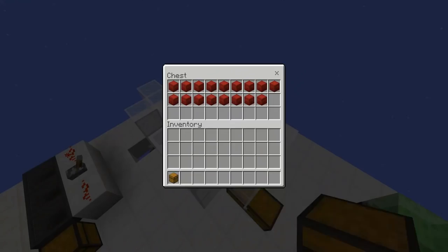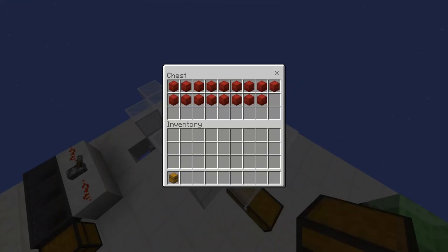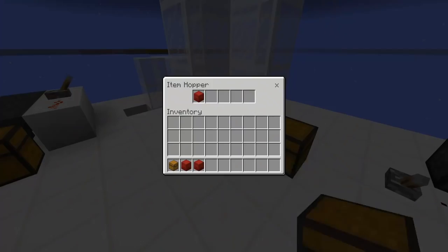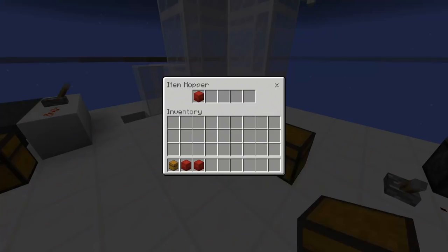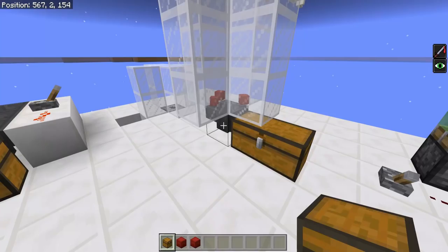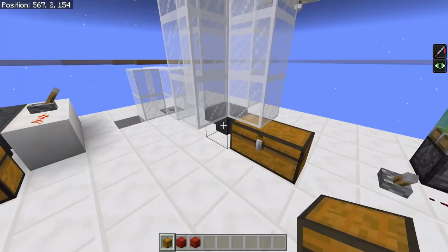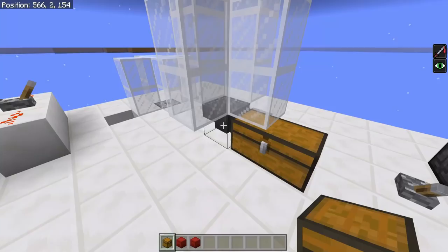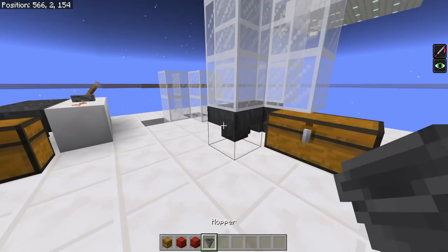We have one more annoying hopper bug: hoppers not picking up all items. We'll demonstrate this by breaking a chest full of shulker boxes — easy to show with non-stackable items. The problem is it only fills up the first slot with shulker boxes. This is very annoying and causes a ton of loss in efficient farms. With stackable items, it'll pick up a full stack in the first slot, but any more above it will not get put into the next slots, though it can still accept items from the sides.